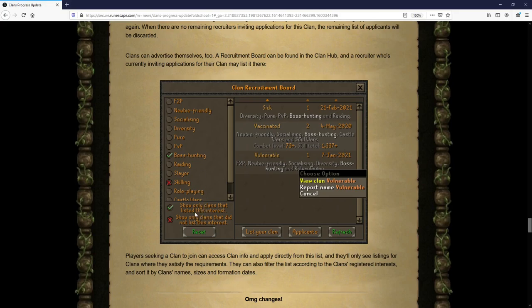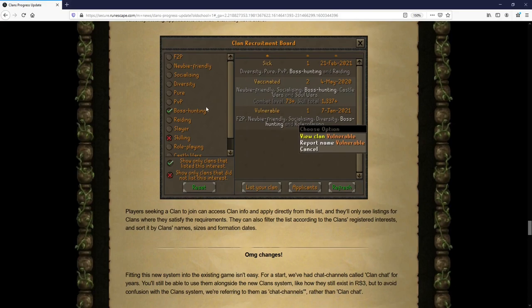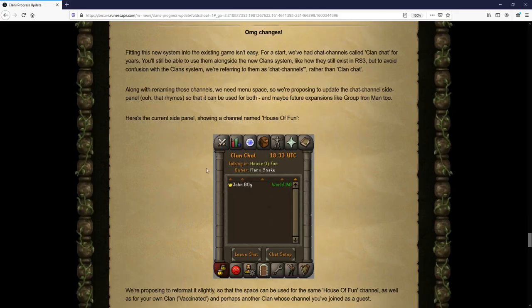Here's another picture of the potential clan recruitment board from the point of view of someone looking for a clan. There's a filter system on the left where you can show only clans listed under a specific interest, or close out clans that didn't list that interest. On the right it shows all available clans that match your filter, highlighting your filtered criteria in a brighter white. You can apply to a specific clan if it fits your criteria, or list your own clan there as a clan owner. The clan recruitment board will be located in the clan hub in the southeast of the GE.